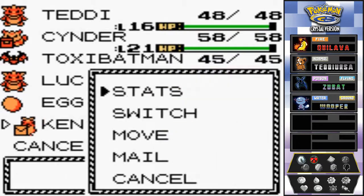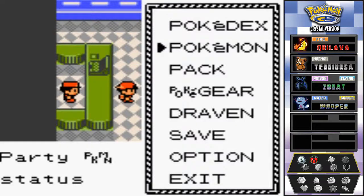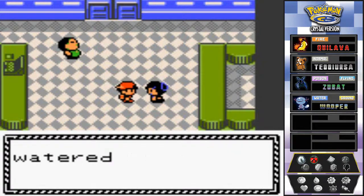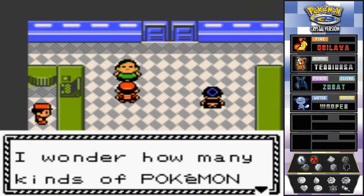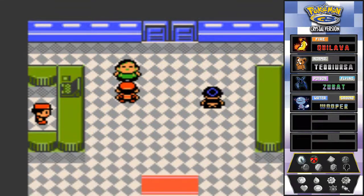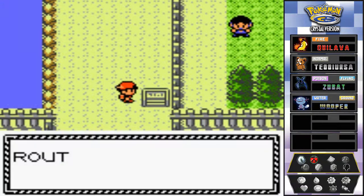We can read the mail: 'Dark cave leads to another road.' There was a weird tree blocking the road on Route 31, I wonder if it's been cleared. An NPC mentions that strange trees walk the road and wiggle if you talk to them - apparently it happened when someone watered it with a squirt bottle. Another NPC says Professor Oak said there were at least 150 different kinds of Pokemon three years ago - 151 if you know about that one extra.